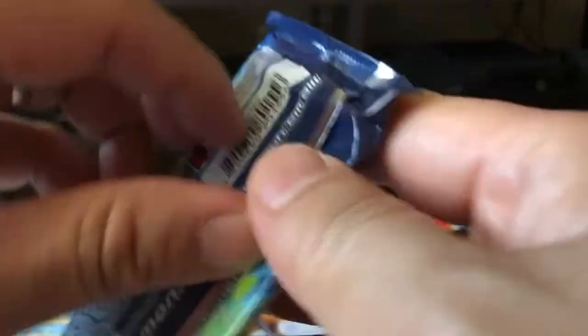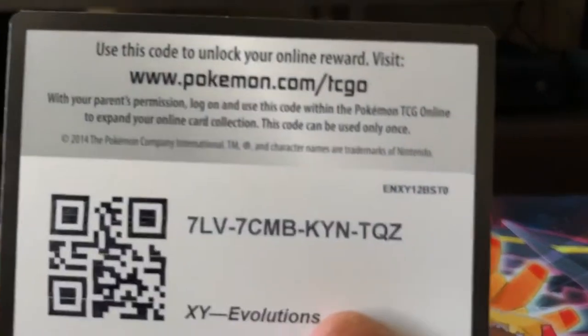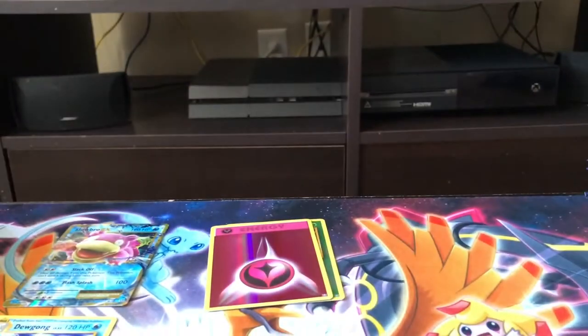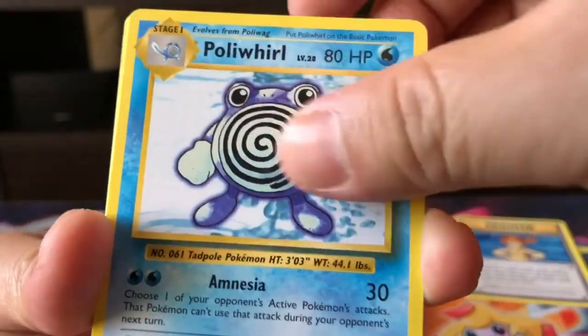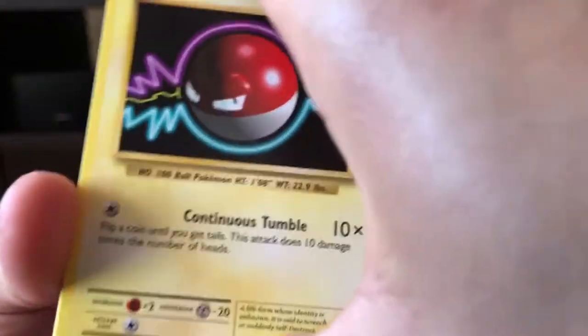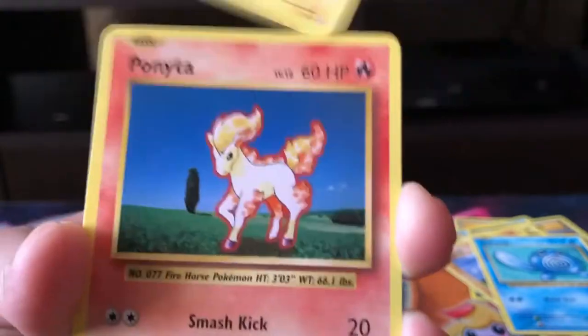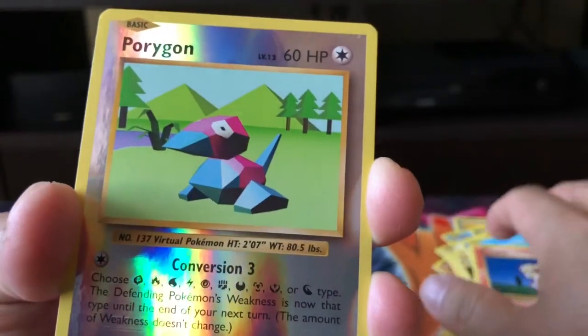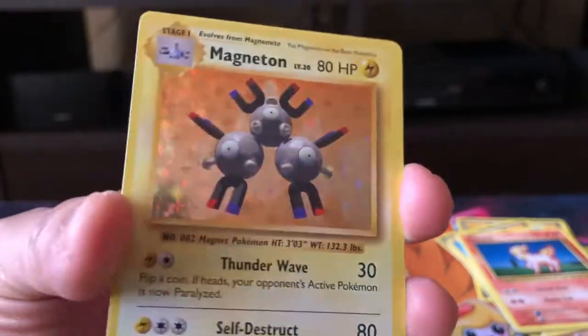Next up we have a Venusaur pack. Here's the third code card. We have a Misty's Determination Trainer, Poliwhirl, Revive, Voltorb, Diglett, Poliwag, Pikachu, Ponyta, and a Porygon Reverse Holo. And the rear of the back — we got a Magneton Holographic. Can't complain with that, I will definitely take that.